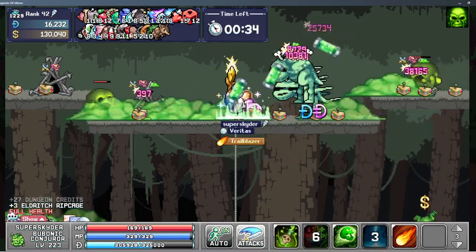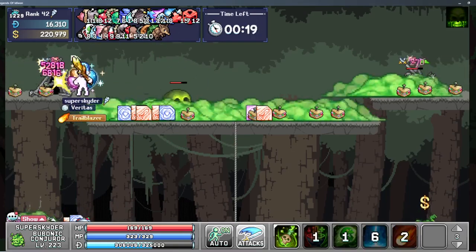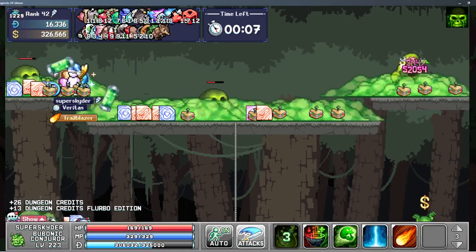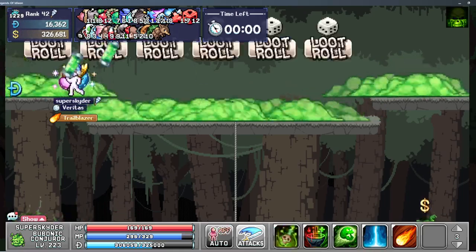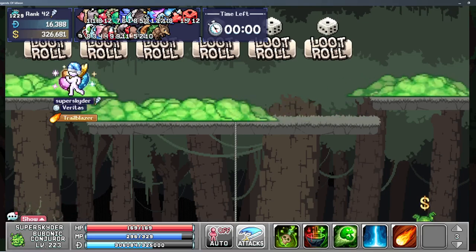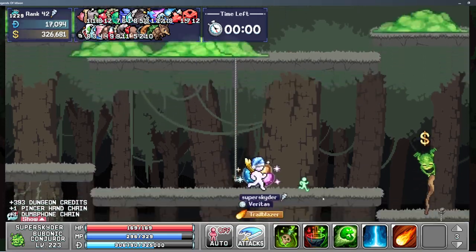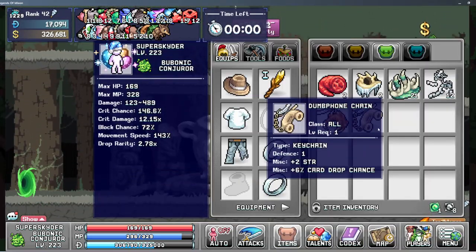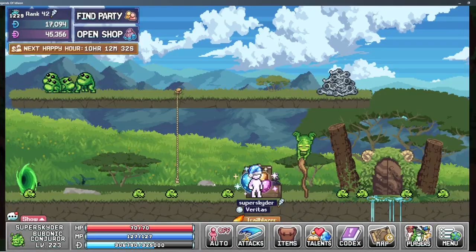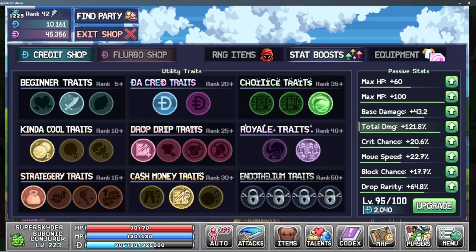All in all, really solid dungeon progress here. Now I should be able to finally farm out the opals and hopefully get those across all my characters. Objectives going forward: get the rest of the caesar scarves, get all troll armor across all characters, all starfire weapons and tools, and all the material pouches as well. Then maybe we'll be close to ready for world five. Leave a like if you enjoyed, thanks for watching, and I'll see you in the next video.